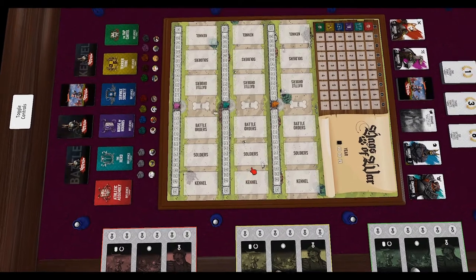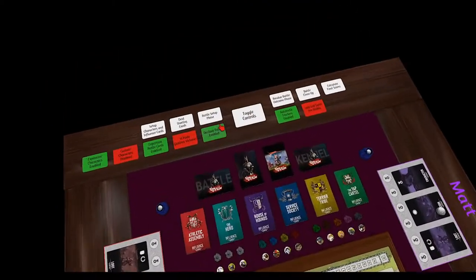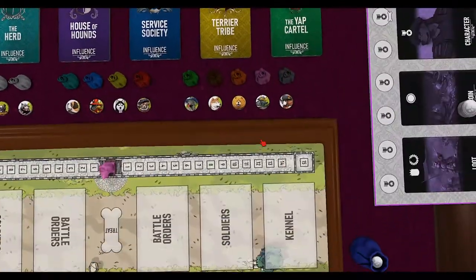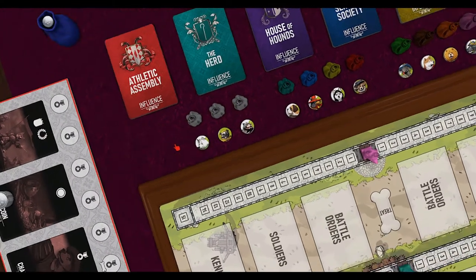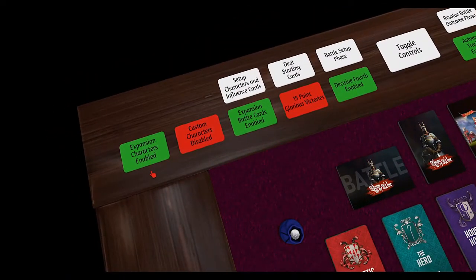What makes this mod super cool is this console up here. You can open it, toggle the controls, and you'll see a bunch of options. You can choose whether to use special characters — the five base characters are pretty much the same as the original game, then there are four expansion characters, and three custom characters I made based on ideas from BoardGameGeek. Using the script you can enable or disable expansion and custom characters with these buttons.